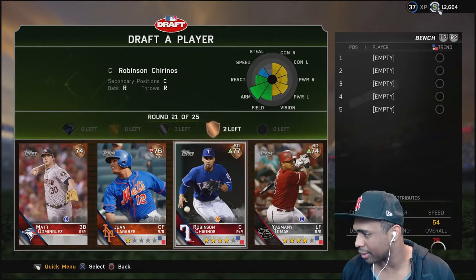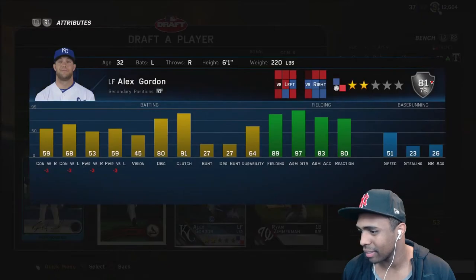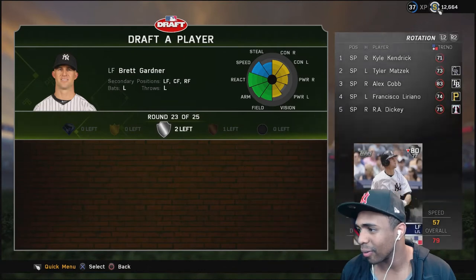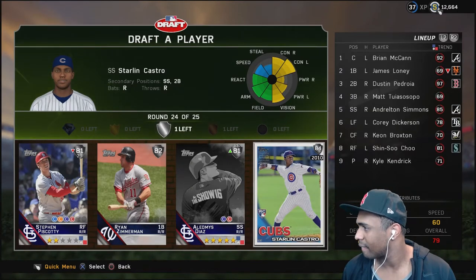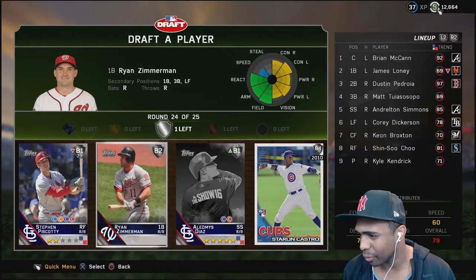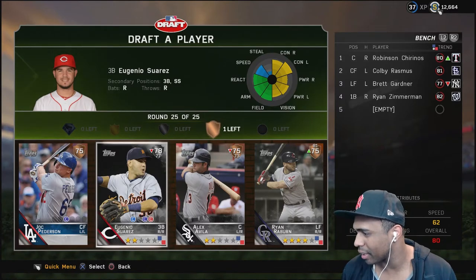Matt Dominguez, Juan Lagares, Chirinos. Ooh, flashback Ryan Howard - flashback Ryan Howard or Alex Gordon. Oh, I'm going with Rasmus - that was a mistake, I shouldn't have done that. Jason Werth, Danny Valencia, Jake Lamb, or Brett Gardner - I don't even know, we're just picking to get through this. We have a shortstop already with Andrelton Simmons. James Loney for first base or in our outfield we have Dickerson, Shin-Soo Choo, and Keon Broxon - we struggle more at first base so we're going with first base. Last round: Joc Pederson, Eugenio Suarez, Alex Avila, Ryan Rayburn - let's go with Joc.